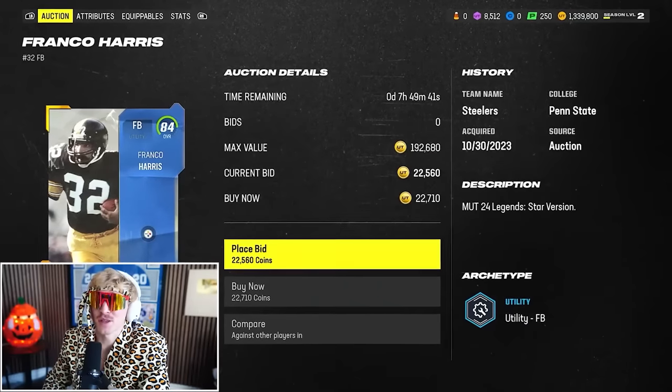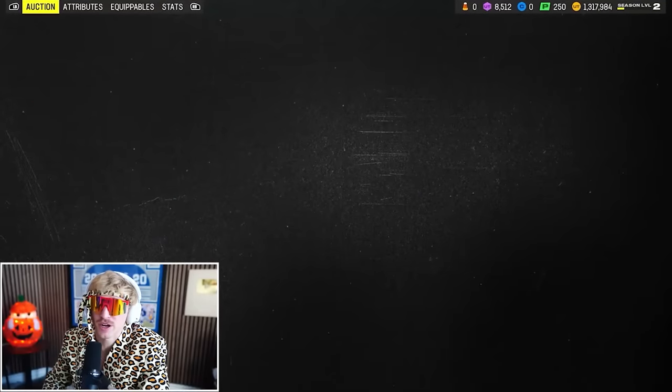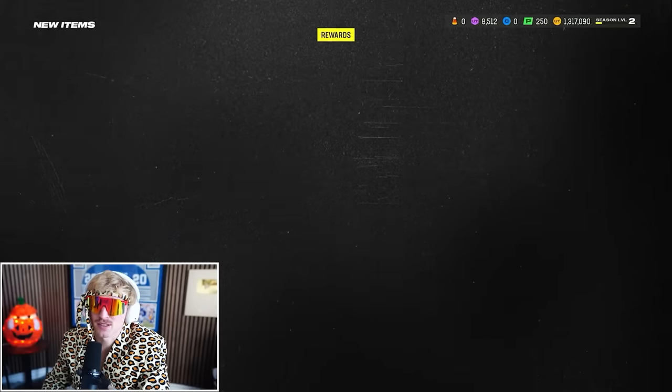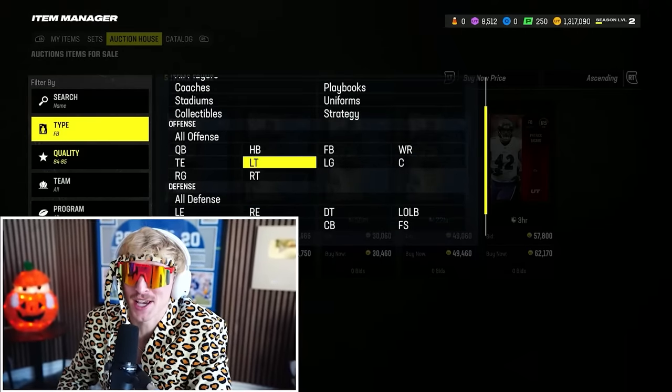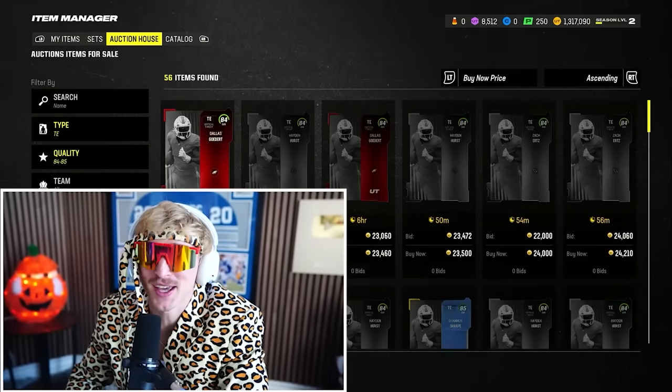Gonna stay relatively budget on fullback — take 84 Franco Harris. He's really the only option for about 20,000 coins. The fullback is a dying position, boys. We may one day see NFL football with no fullbacks. That'll be a sad day.